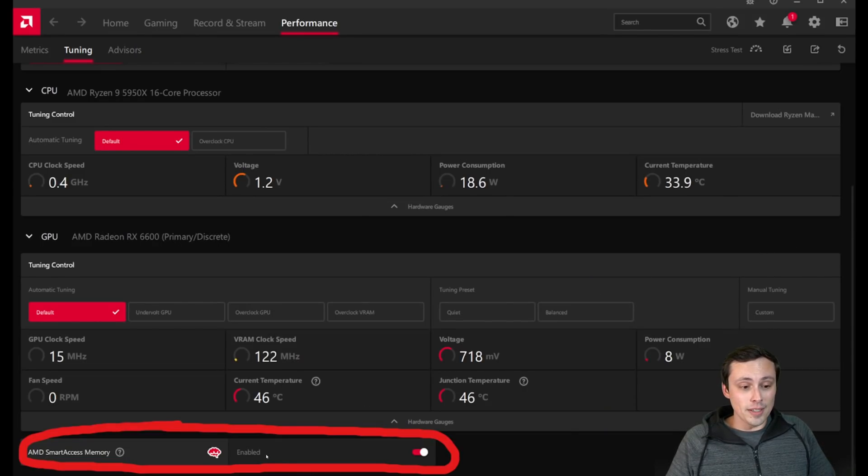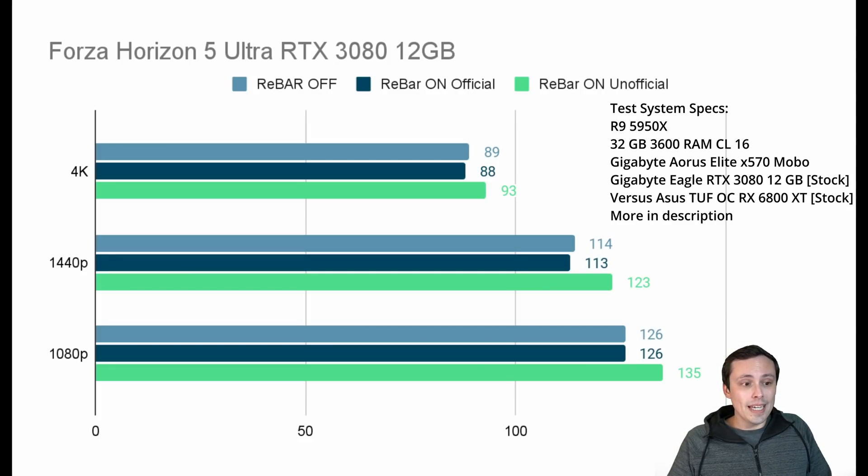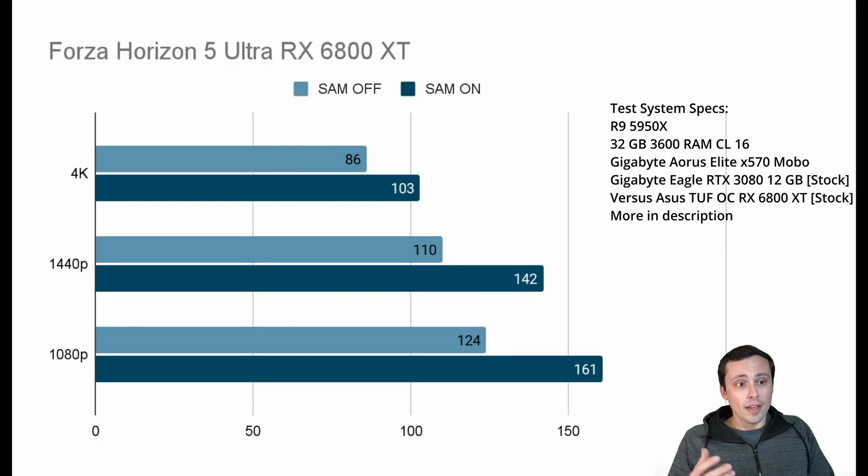If you have an AMD card, all you have to do after enabling it in the motherboard is just click enabled on your performance tuning tab in your AMD software. You can disable it anytime you want right there without having to go into your BIOS again, which is really nice. AMD is doing this the right way. Let's get back to the actual results and compare performance, and also compare it to Smart Access Memory from AMD on a very similar GPU. This is the RTX 3080 12GB — the Gigabyte Eagle version — running at completely stock settings other than the resizable bar being enabled.